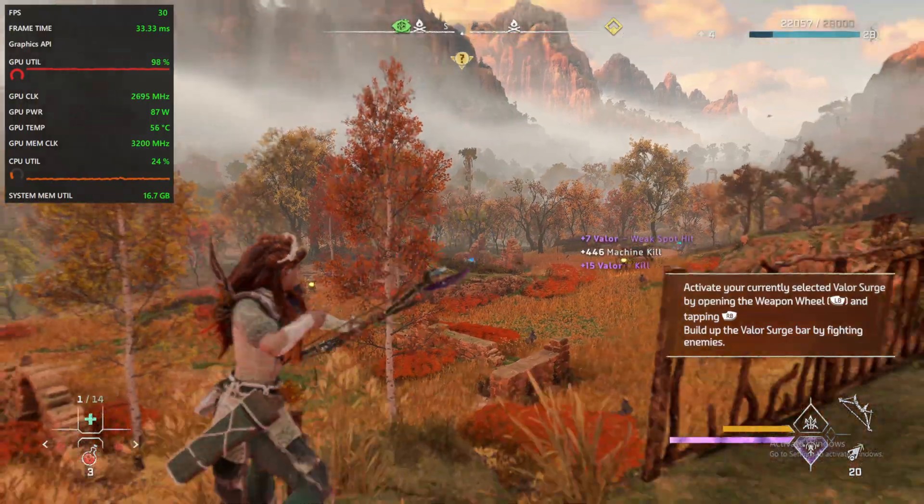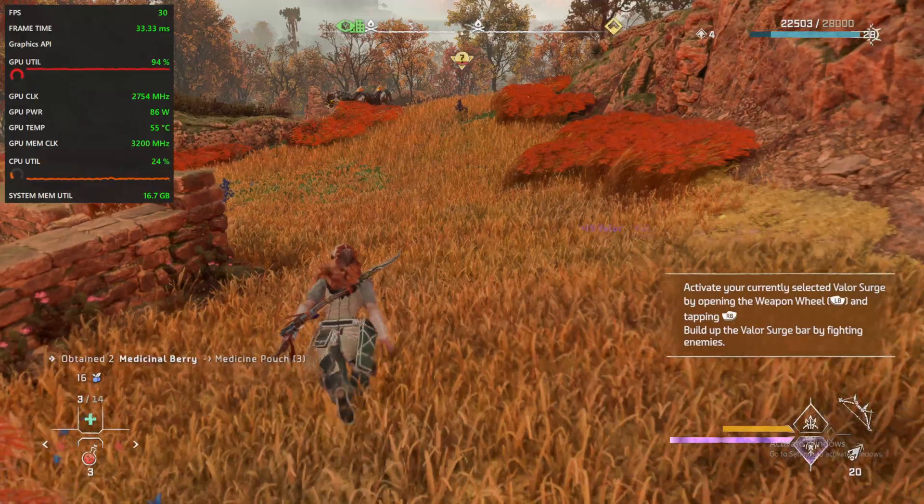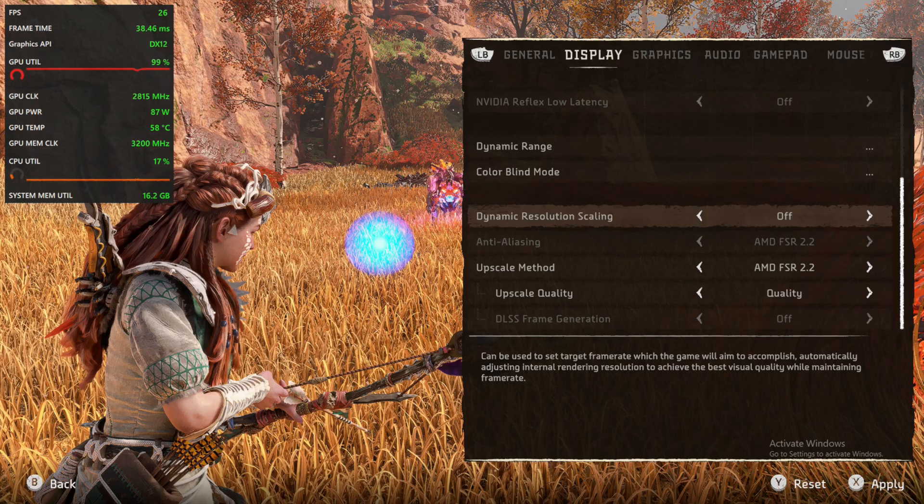Actually, I didn't even use the graphics card — I used the integrated graphics in my Ryzen 8700G. I listed some similar GPUs here, but I think this guide is valuable up to any GPUs lower than the AMD RX 6700 or so.